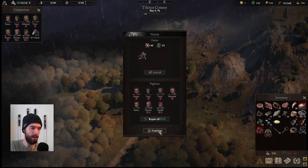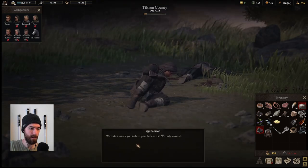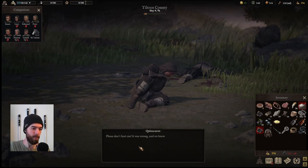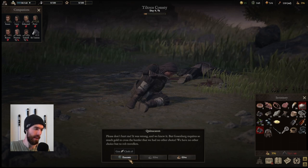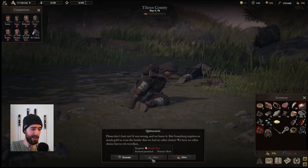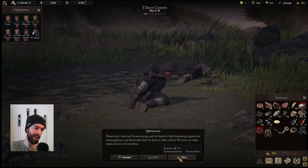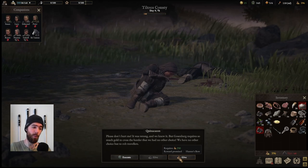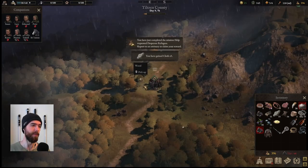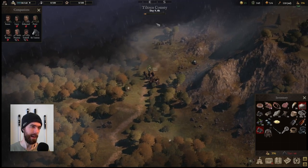That's everything we wanted to do here. The poachers plead for mercy — then why were you stabbing me repeatedly? We can execute them to loot cloth, or give them a border pass for a hunter's bow. The hunter's bow is really not exciting — get rid of them. After the battle it's much later in the day, so we'll be able to camp, eat these carcasses.